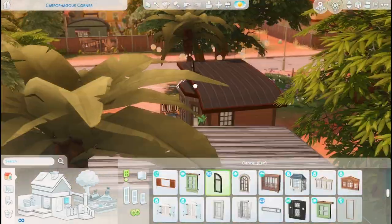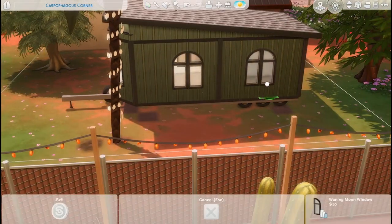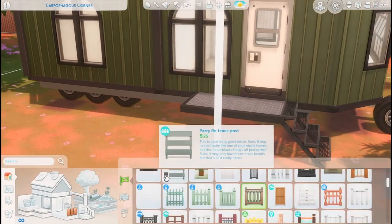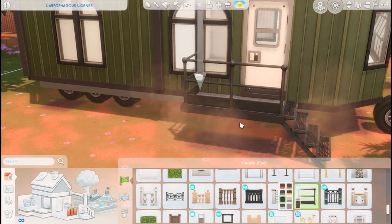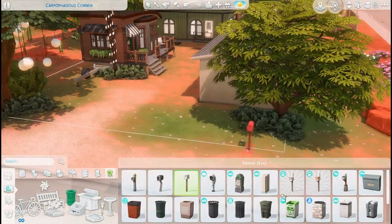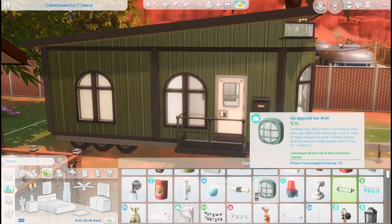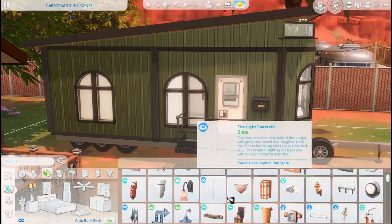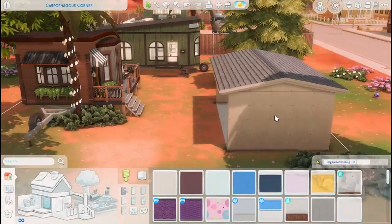I end up using those Realm of Magic windows — lots of Realm of Magic on this trailer, funnily enough, even though Manu is not a spellcaster. He's definitely an alien — he's just blue, like a Smurf. I really love aliens in the Sims 4; I know they're one of the worst occults but they're one of the ones I use the most often.